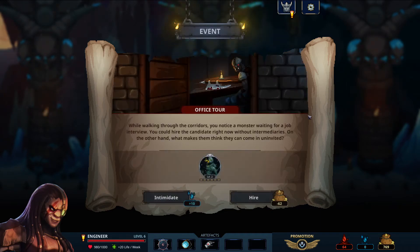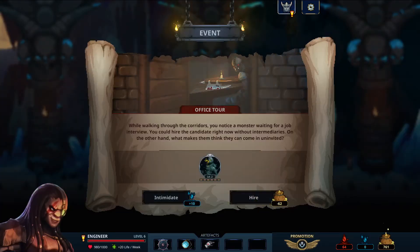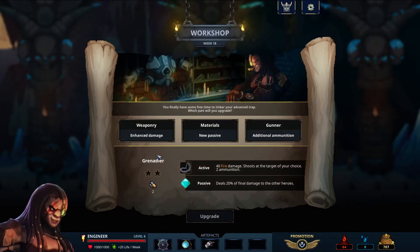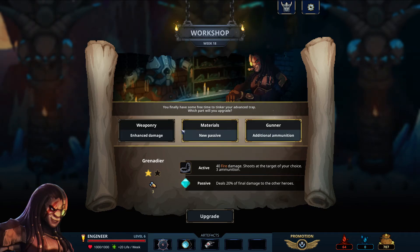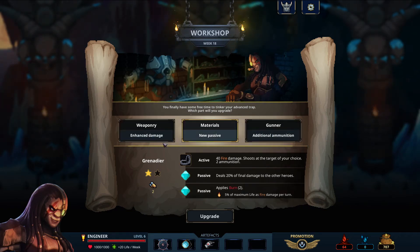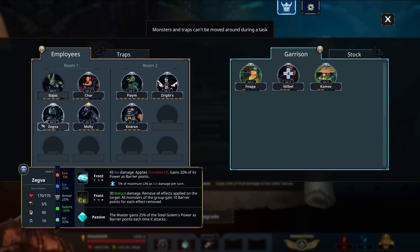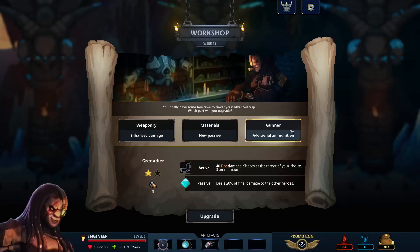Let's have an event — office tour. We could hire this person on this spot, which actually means we could put you back immediately. I think we shall — get on this team, you can go back. Then yeah we're gonna have our workshop — chance damage, a new passive applies burn. That could be useful, or just more shots. Based on what we have, we don't have any burn synergy really with anybody. Yeah, let's do additional ammunition — I think overall extra damage is better. Yeah, more ammo.